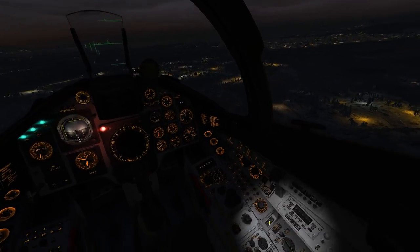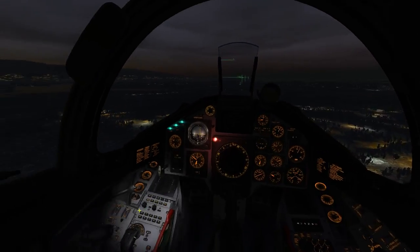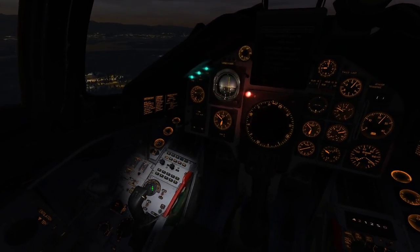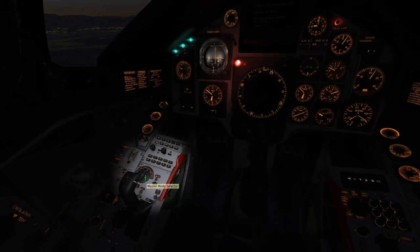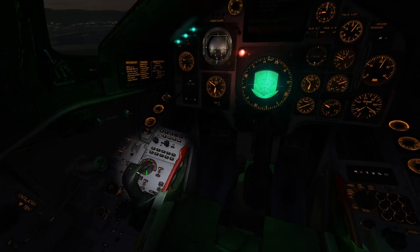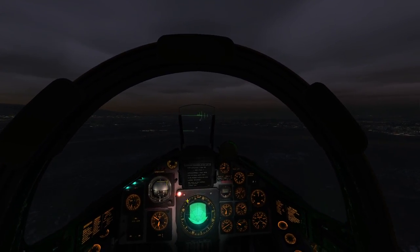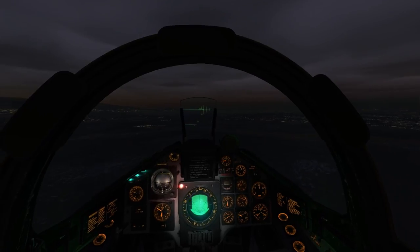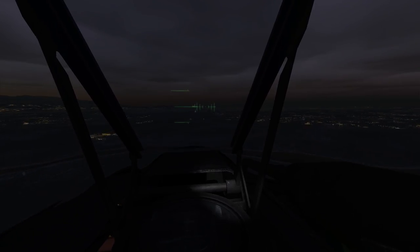Hi everybody and welcome back to the Vigan. Right now we're going to go in for a quick landing. We're going to hit L-MAL and set our landing vision down here to Master Mode Selector Landing Nav. This is going to be our way back into the airport that we took off of, though there's a light flashing out there somewhere that I quite can't see.